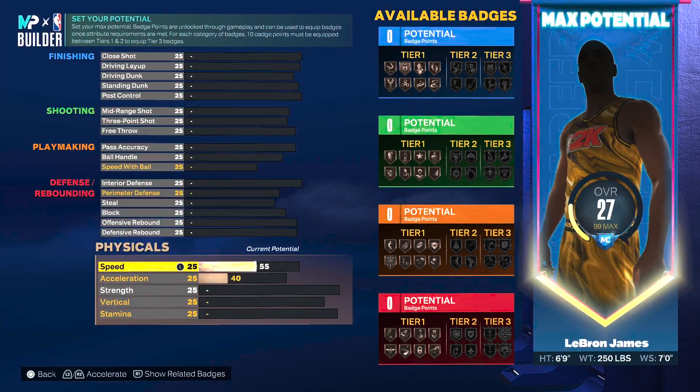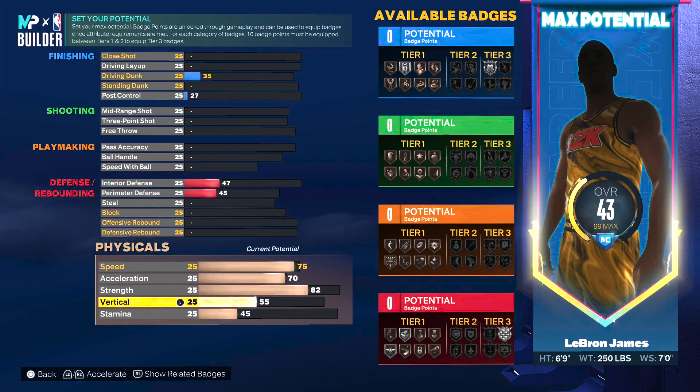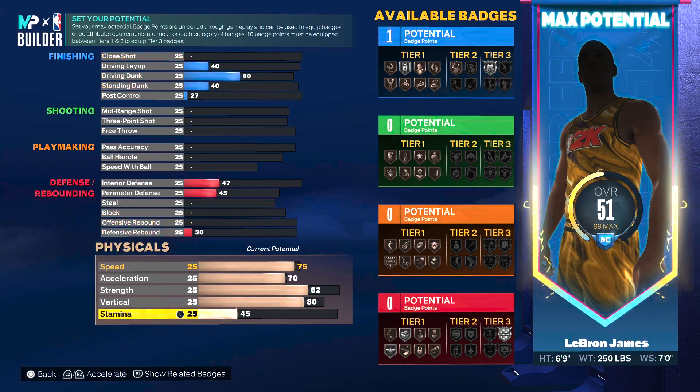I decided to go with a 75 on speed and a 70 on acceleration, because LeBron is losing a step — which is why we're seeing a lot more IQ plays than usual — but he's still one of the best players in the league. Strength-wise, went with an 82 because at the bare minimum I wanted to get silver bully on this build. Vertically went with an 80, and stamina I gave this build a 90 because you will be using it quite a lot — this is the most versatile small forward build in the game.